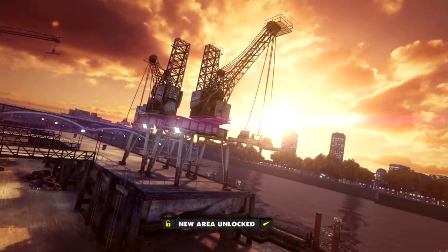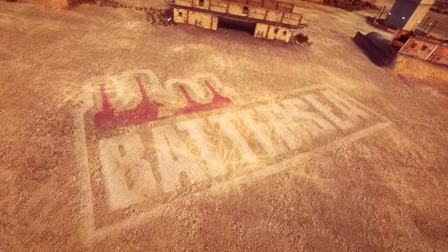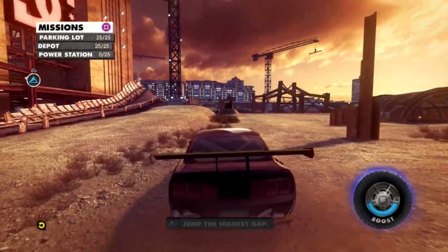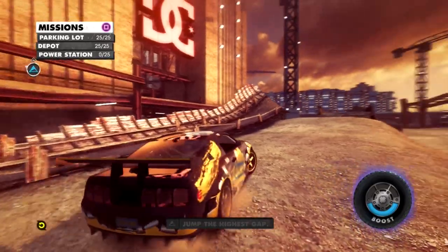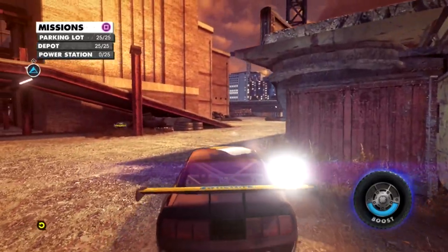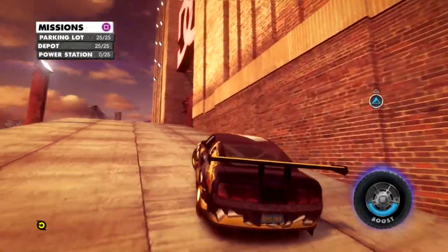The final area of Battersea is now yours for the taking. You're killing it out there. So we've got a whole load of new missions and hidden packages to find. Enjoy. Okay, it's time to finish this up with one more area in Battersea, which is of course the power station.